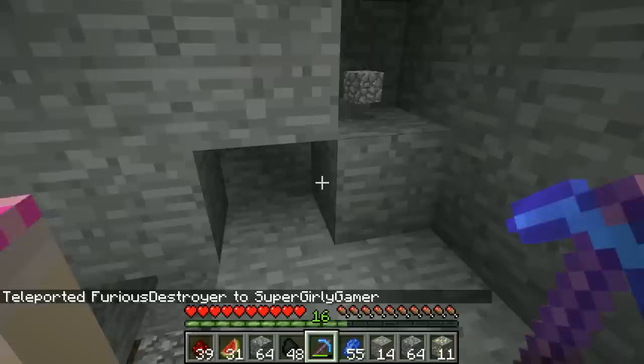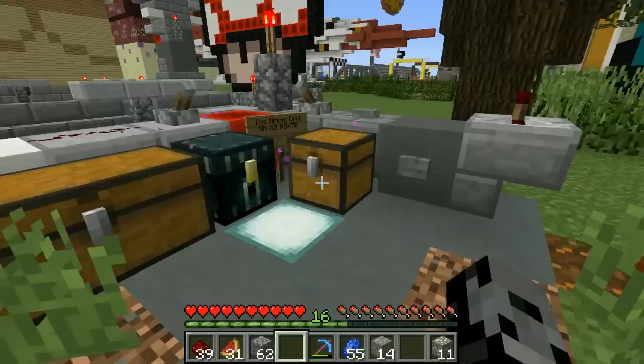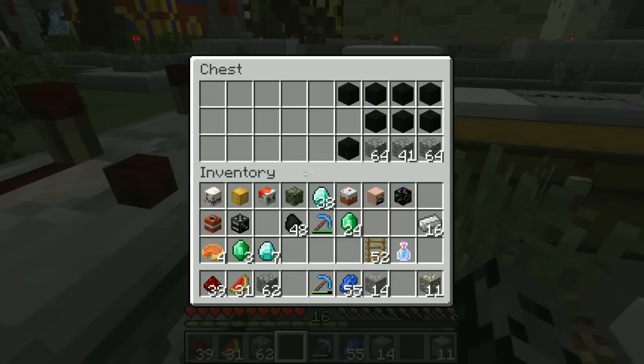Jen might have done really good because she got a super pickaxe near the end. Alright dudes, I wrote down all the amounts that things are worth — we're gonna open this chest. Coal is worth one — put coal on the top left. I have 64 plus 4 equals 68. Jen has 68; I only have 48 — I'm losing so far. Next up is redstone, worth two points each — I have 23, Jen has 39. Lapis is worth three points each — I have 40, Jen has 55.